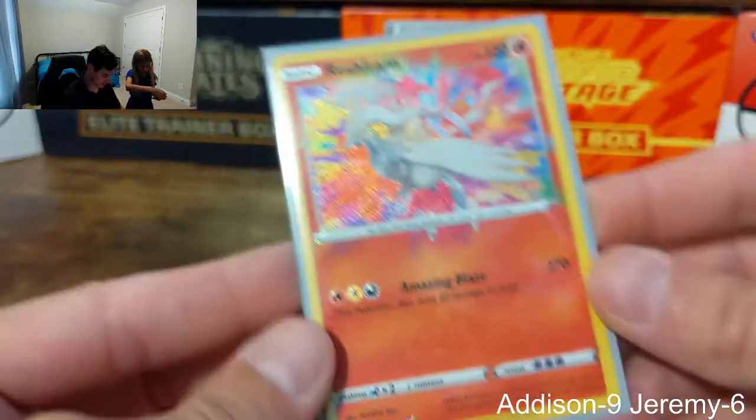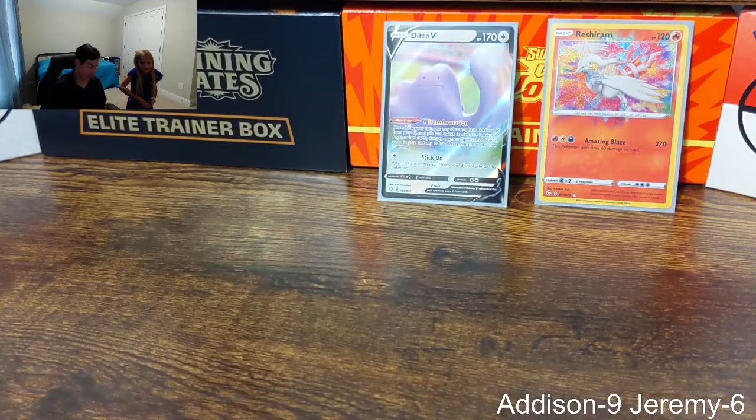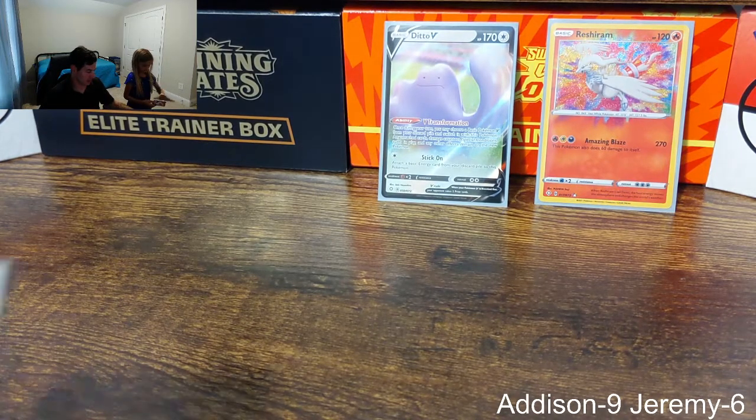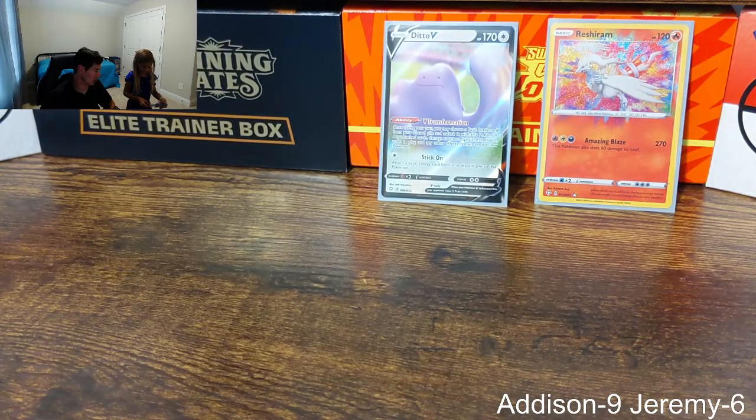This is Rebel Clash — the code card is white, that's good. I'm already at three points on my first pack. In her defense, I'll probably win this one because I'm opening a set with way greater pull rates than Battle Styles.